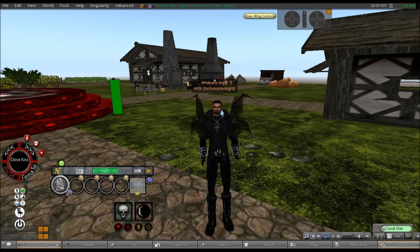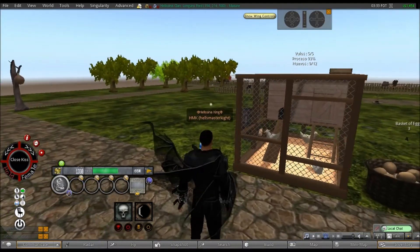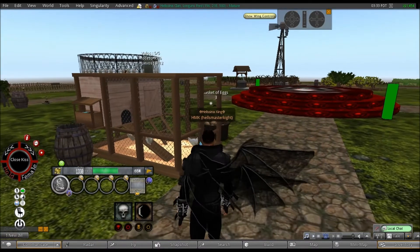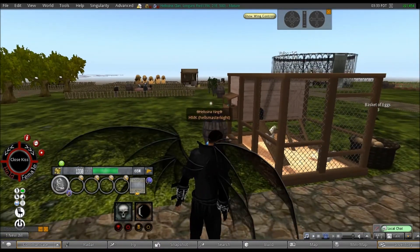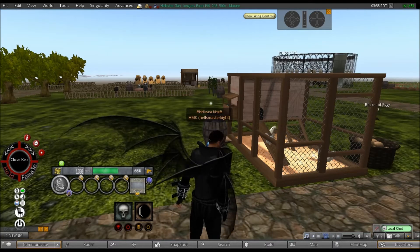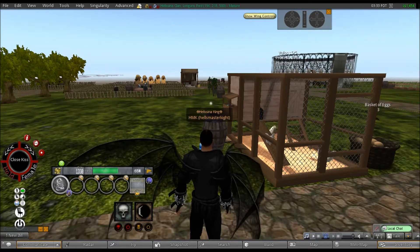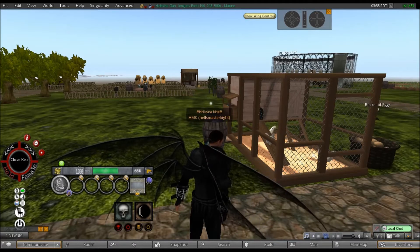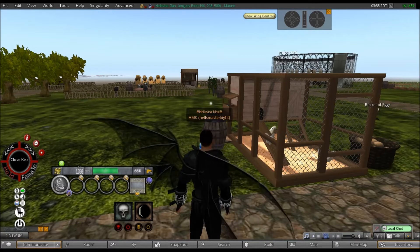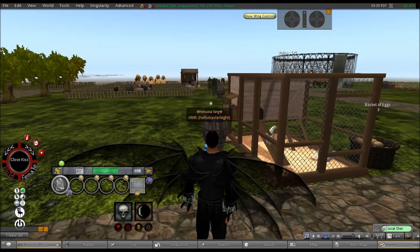To start off with we are going to have a quick look at chickens, which happen to be right behind me. You can see when you buy the chicken cage, or the Vulos if you wish to call them that — but chickens are easier for me — you can see that they are already in a chicken coop and basically what you have is five in a cage. They all produce you eggs.